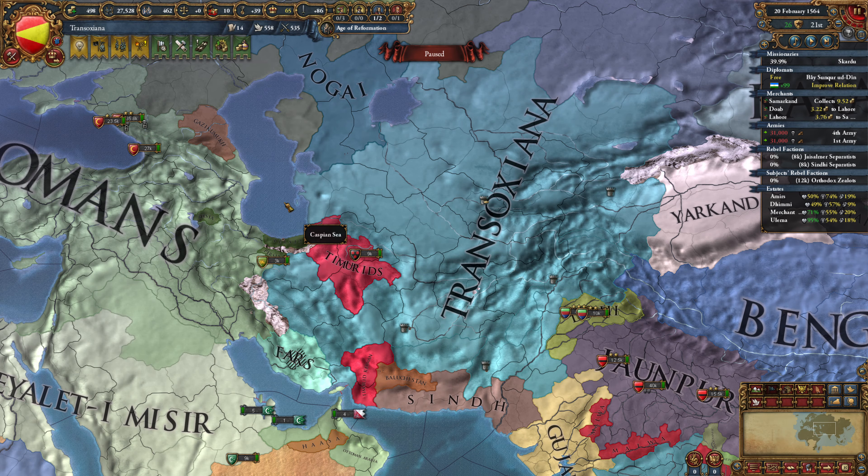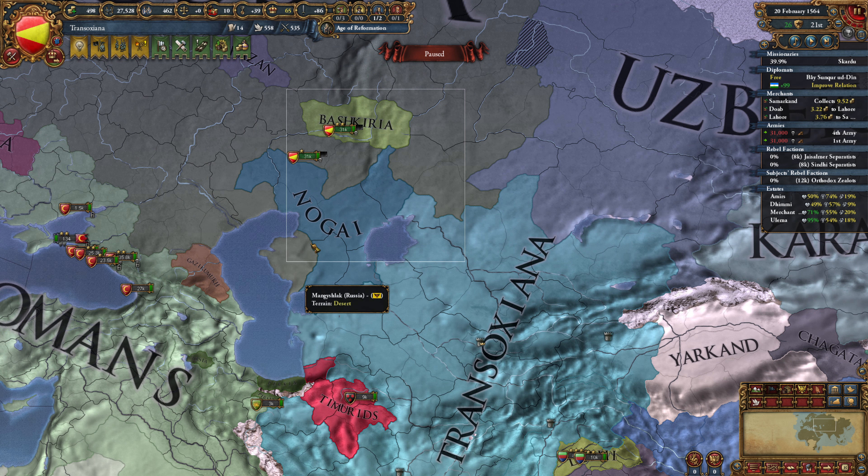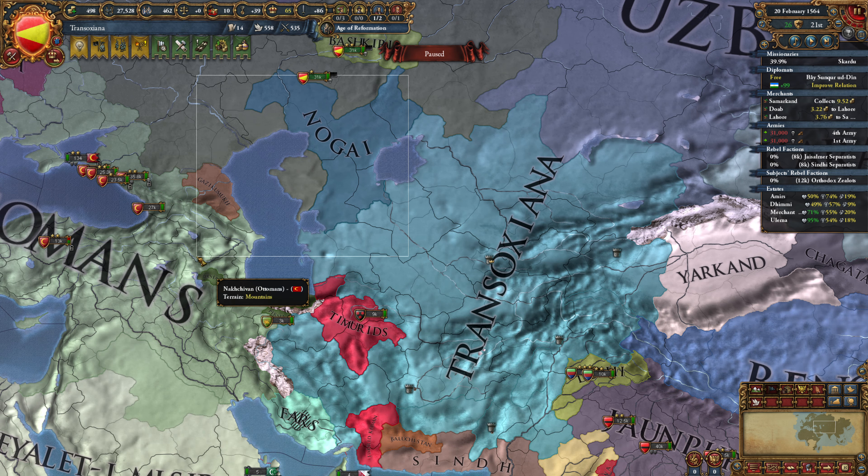Hello everybody, and welcome back to Europa, where we currently have a couple of options if we want to go to war again, and I kind of do. We just fought Russia up over here, but we didn't take significant damage. The Ottomans did basically all of the work for us, so that was absolutely great. We got a bunch of Nogai territory back, and that's wonderful.